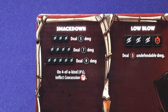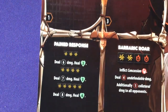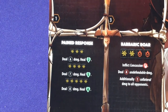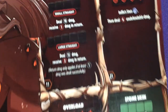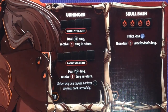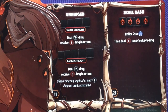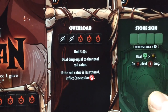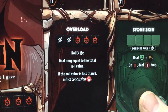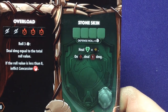Looking at his abilities: Smackdown deals 5, 7, and 9 damage; on four of a kind, inflicts Concussion. Low Blow deals 5 undefendable damage. Pain Response deals 6 damage and heals 2, 7 damage heals 3, or 8 damage heals 4. Barbaric Roar inflicts Concussion, deals 4 undefendable damage, and 1 additional collateral damage to all opponents. Unhinged on a small straight deals 10 damage and receives 1 in return; large straight deals 15 and 3 in return.